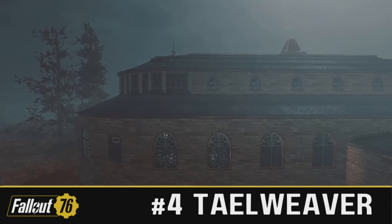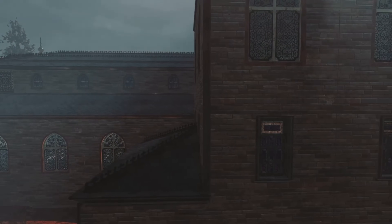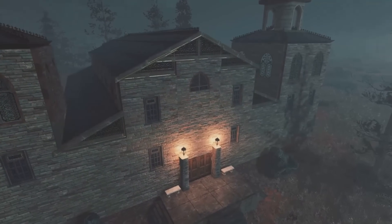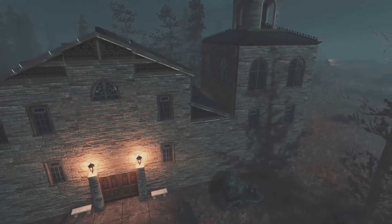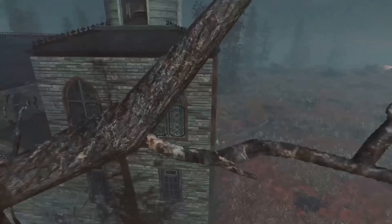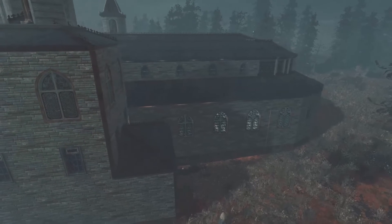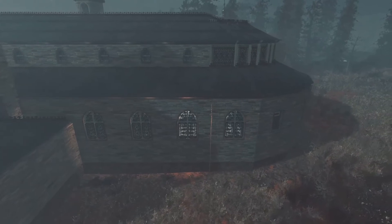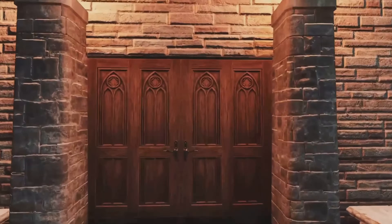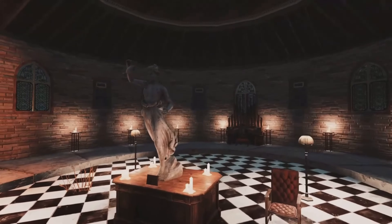Coming in at number four we have Tail Weaver with the Saint Mary's Cathedral camp — and this is a chunky boy, isn't it? Seriously, look at the size of this thing. Cathedrals are quite big structures in general, but for Fallout 76 this is gargantuan. I love the design — the back end with that nice curved piece looks awesome. I also like how you've got the bell tower prefabs incorporated into the build. Now with this being such a large build, I am slightly worried about the decor levels.